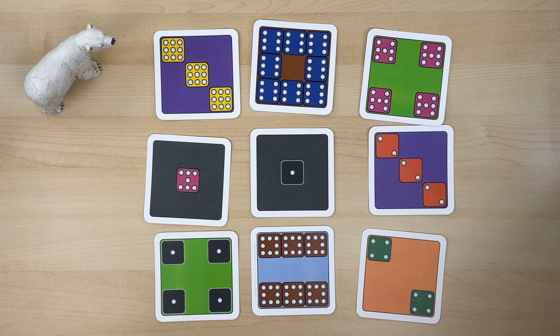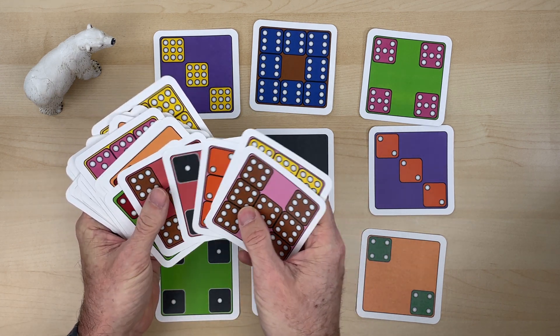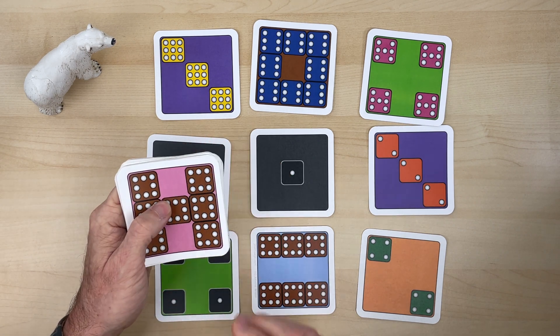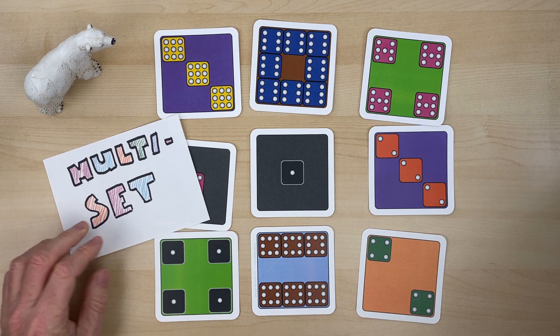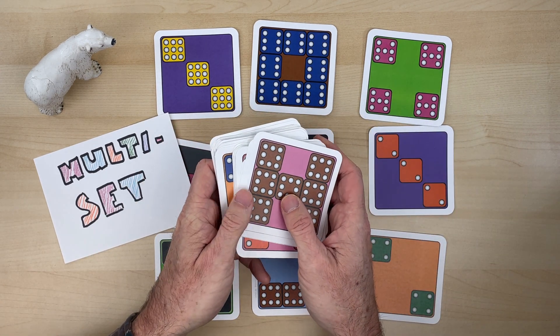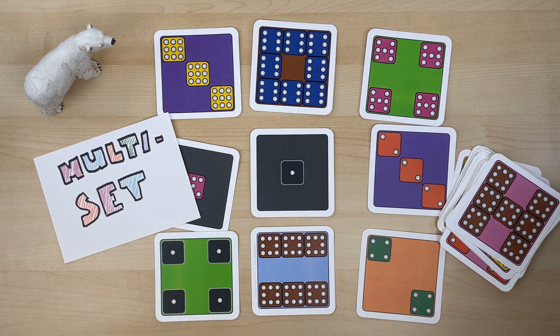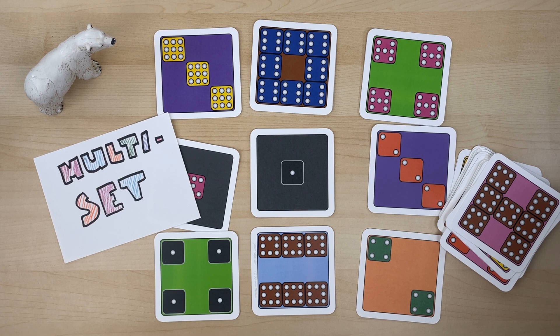At the end of the game, the player that's made the most sets will count how many cards they have, and everybody will compare the number of cards to see who has the greatest set. Whoever has the greatest number of cards wins the game. This is the game Multi-Set. For this game, you need some number cards — you can find a link to these cards just below the video in the description. You need some friends to play the game with, and you'll need a bear. Do enjoy this game.